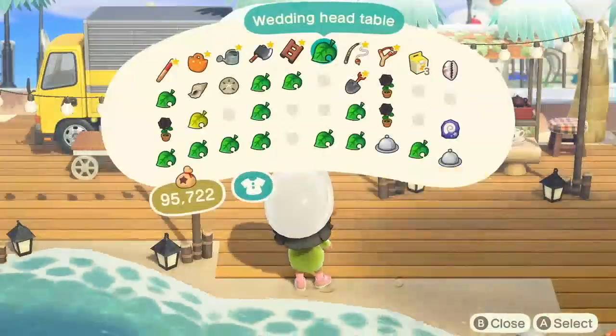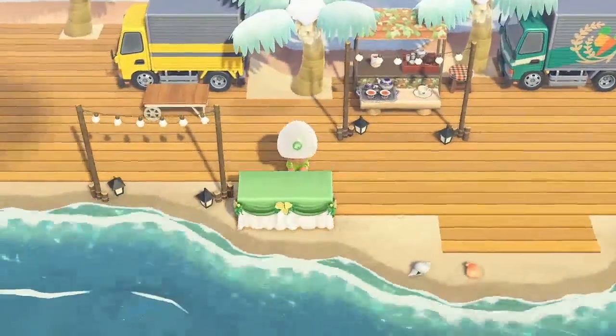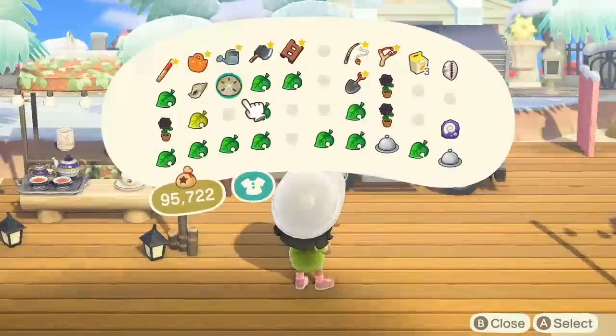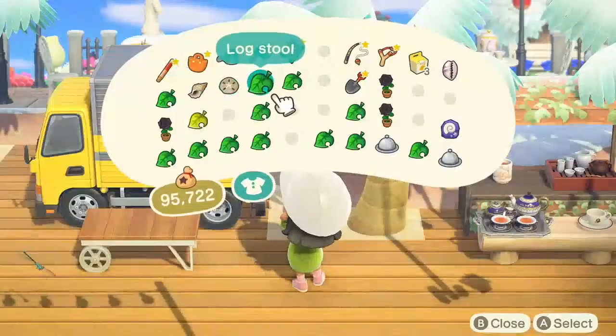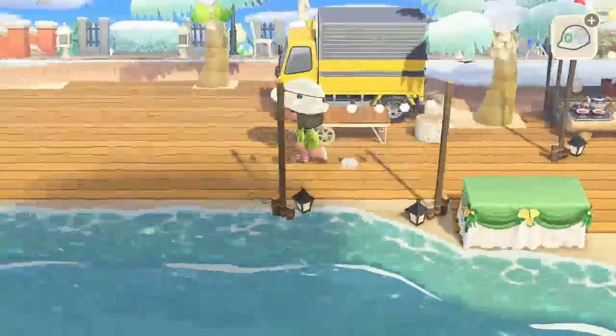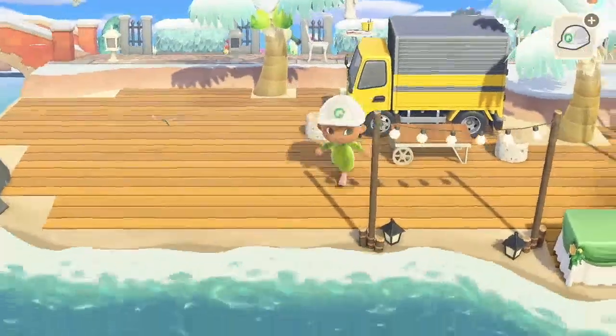I like to put the tables all around the different locations. I think having tables on both sides really makes it look more like a market. Here I start to add a few more items — putting a log stool and adding more plants and items for the different trucks.